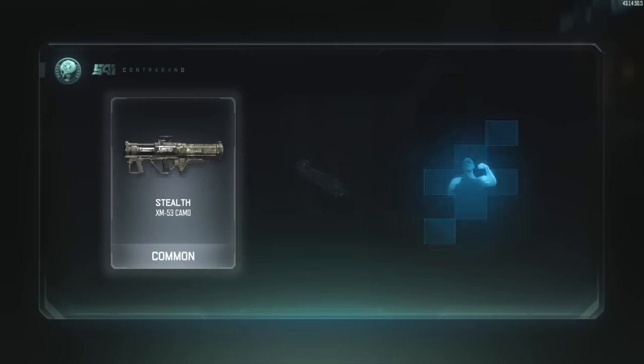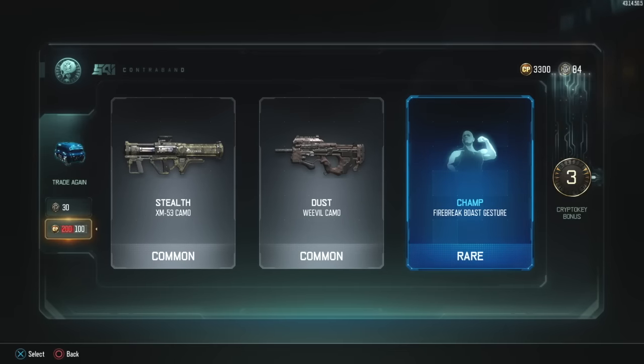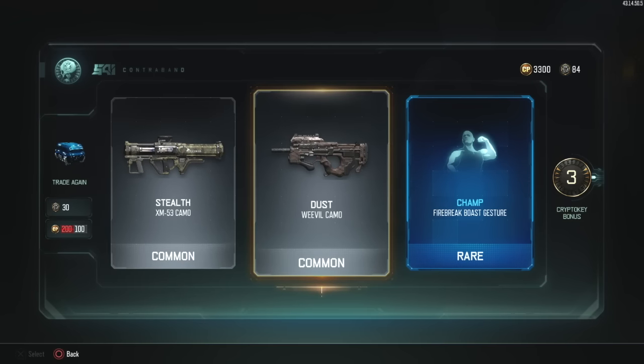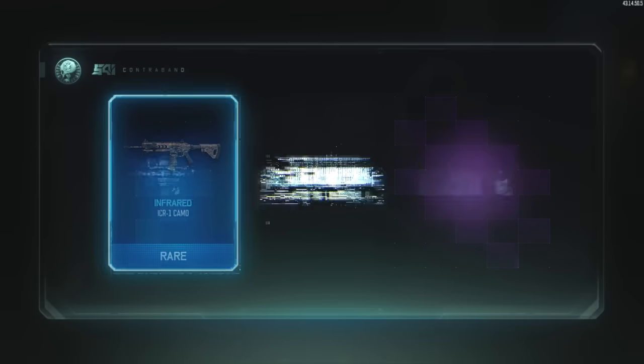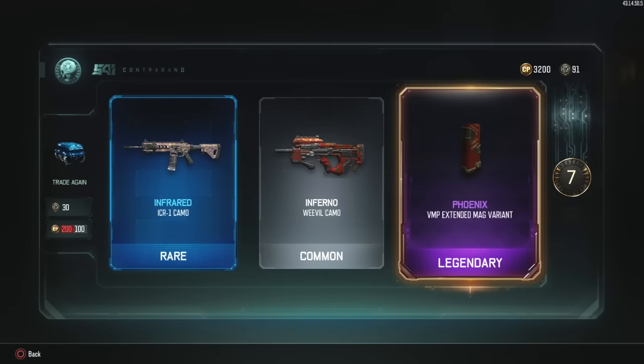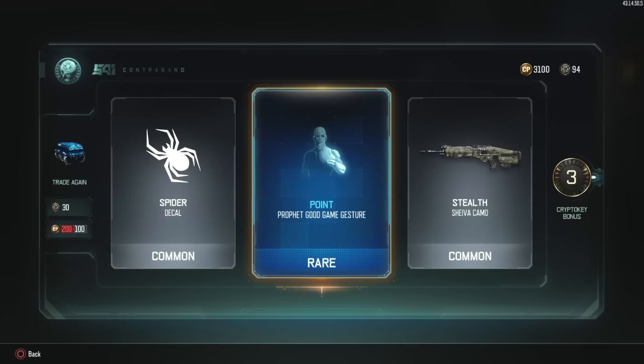This drop doesn't look too good so far. Stealth is almost like Dust, and Dust is the worst thing for me. Infrared. Inferno and Phoenix VMP Extended Mag - heck yes! I love the VMP. Awesome. I don't really use Extended Mag though, but I might use it just for the heck of it. Seven keys, I'll take it. Fighter decal. Profit Good Game gesture. And Stealth Shiva. Not the best.